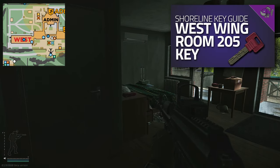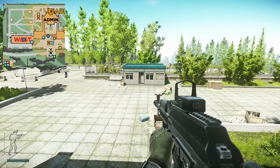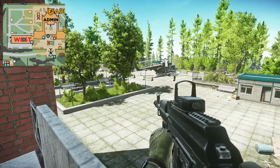This door is also unlockable — it's West Wing Room 205. If you'd like to see a guide for this key, check out the icon in the top right-hand corner of the screen or the top link in the description for a link.